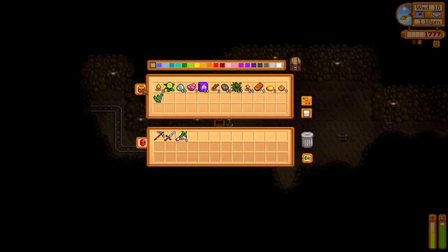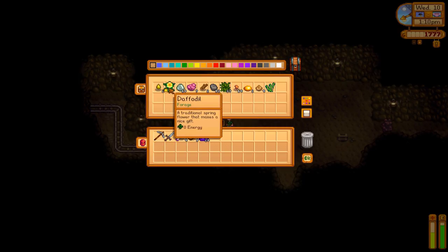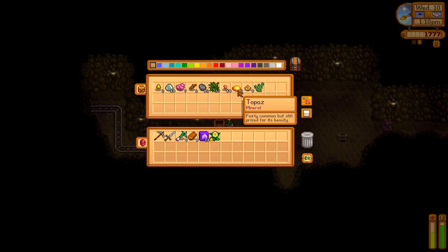By the way, the reason why I put everything in the chest — it just works out better for me that way. I'm sorry if it bugs some of you guys. It works out better if I put everything away and then just take out what I need. And as you can see, our bag space is extremely limited. So this just helps me.